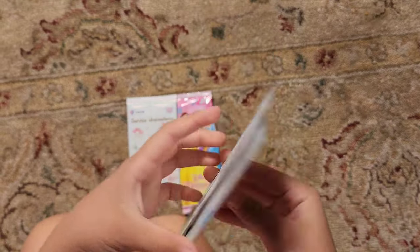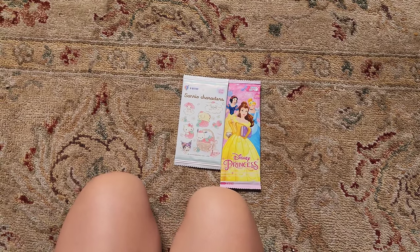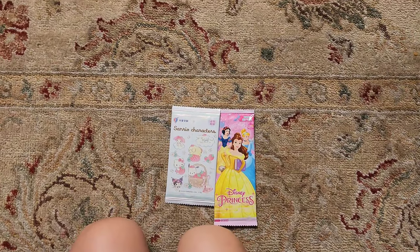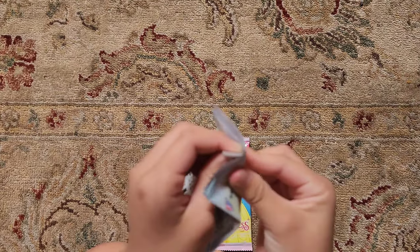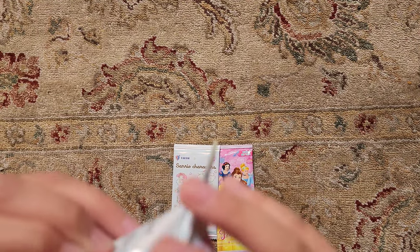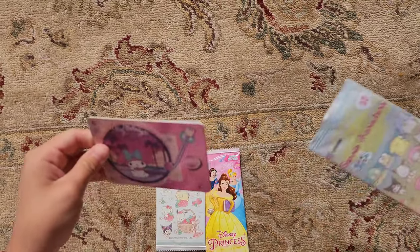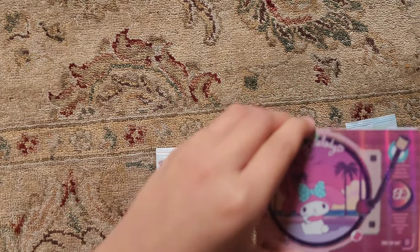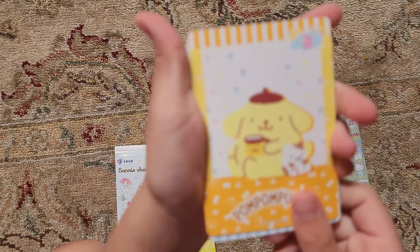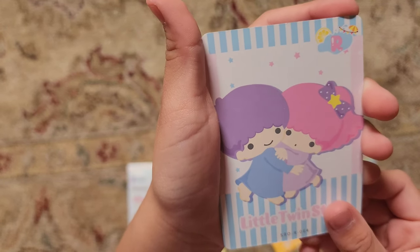Leilani wants to open the sparkly one, so we're going to go ahead and open up the sparkly Sanrio pack first. It's really hard to open. We got My Melody, Pom Pom Purin, and the Little Twin Stars.